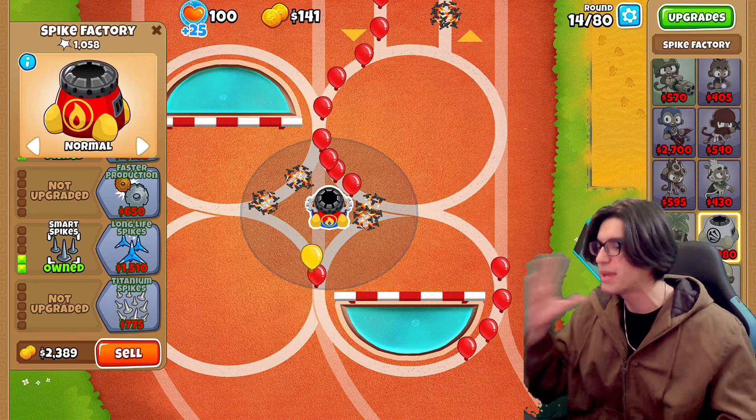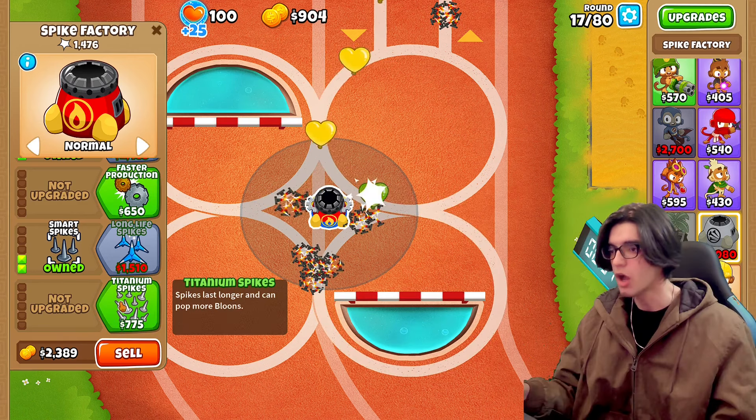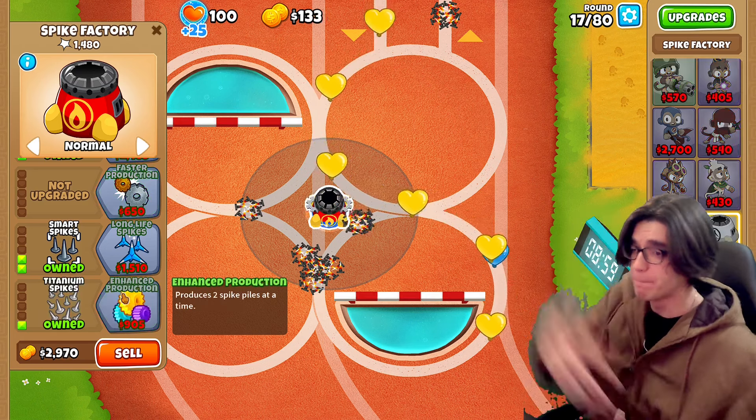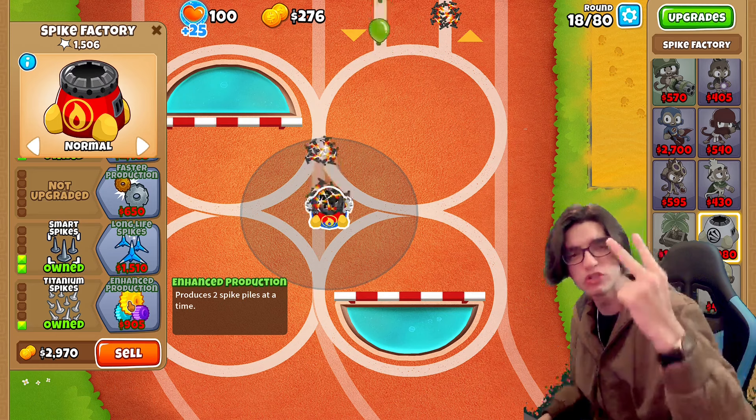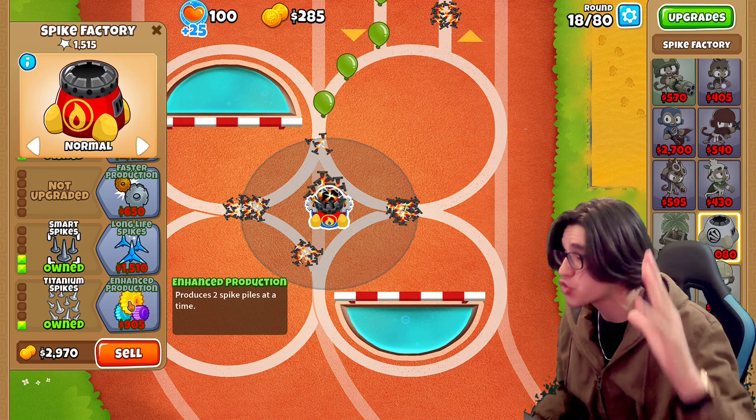Let's go for smart spikes — I think that's all we need, and then I want to start going for the fourth path to see what it's all about. Let's get that pierce upgrade. There we go, we got titanium spikes. Now we got enhanced production — produces two spike piles at a time. That is crazy, especially once we get all the fifth tiers on this guy.